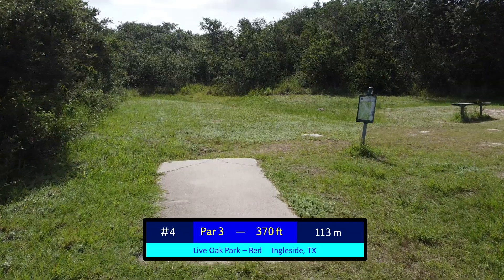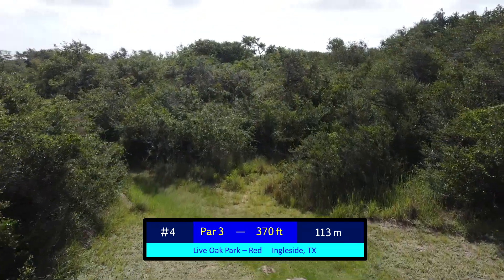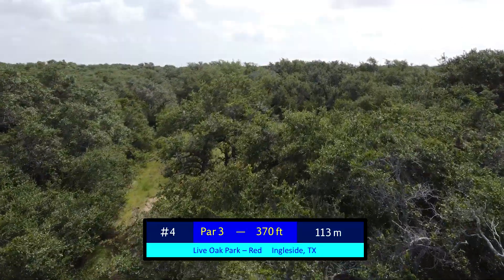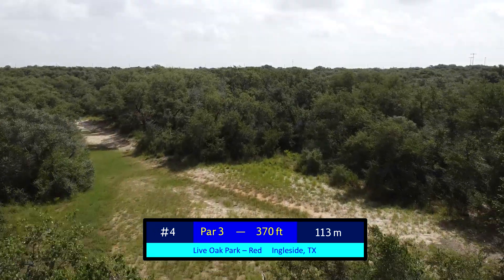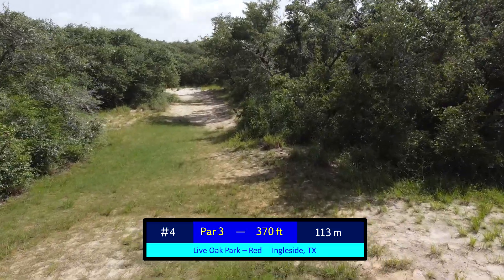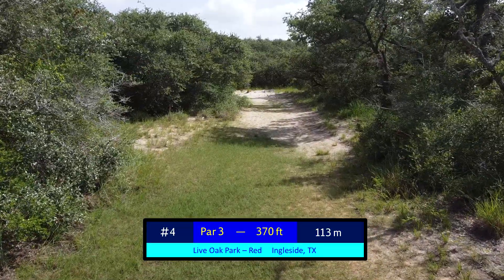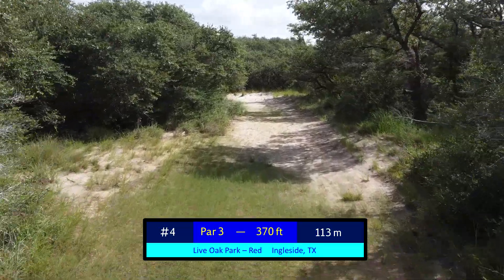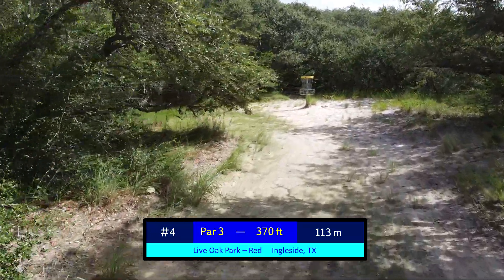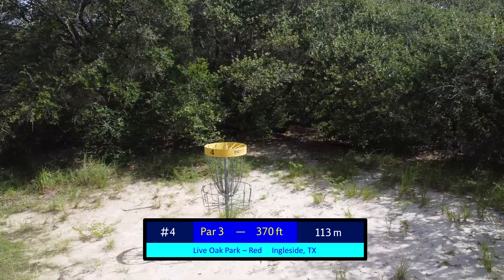Hole 4 is one of the nastier holes on the course as far as difficulty. It's 370 feet and because of the outstanding amount of rough that you have to throw over, generally it's going to be a spike hyzer off the tee, but most groups will send a spotter down to spot discs that get thrown over this gap here. Landing in this middle area is ideal; from there it's generally played as a par 3, even from the tee. You'll throw an upshot to the basket and hopefully save a par. Personally, I have yet to see a birdie on this hole, but if you've got the power, I'm sure it's possible.